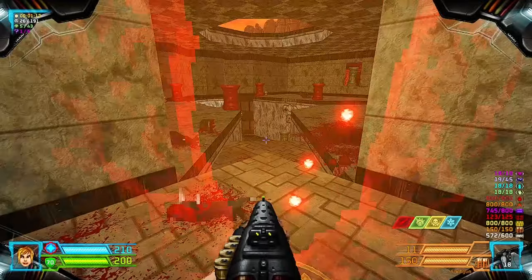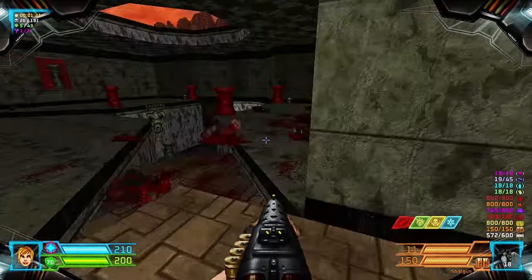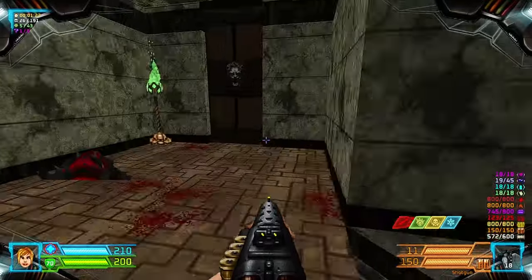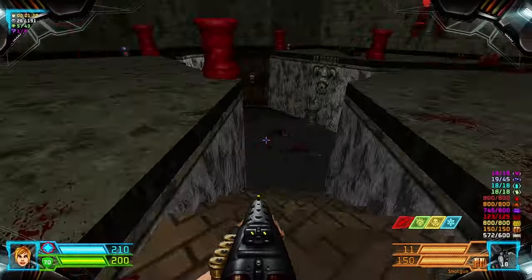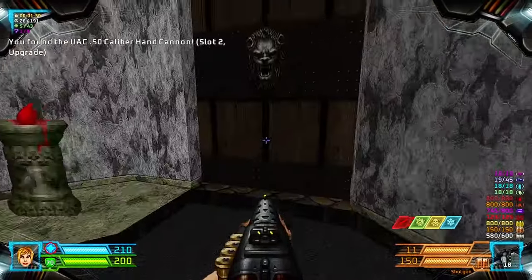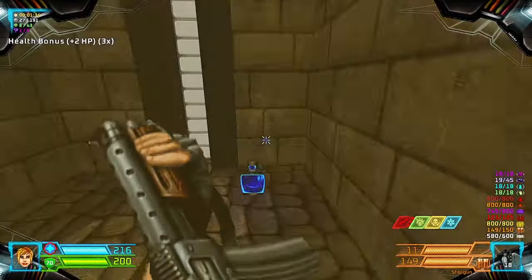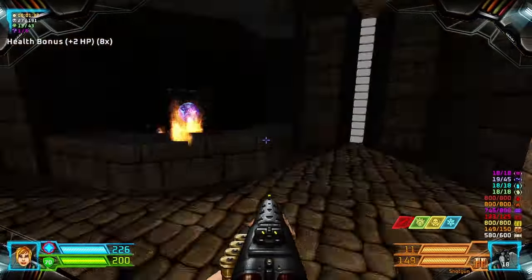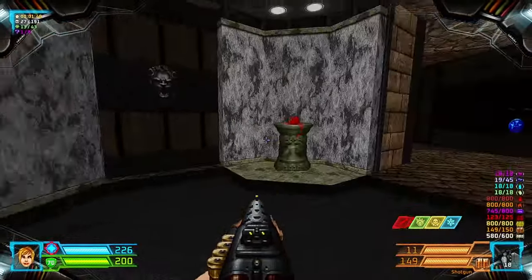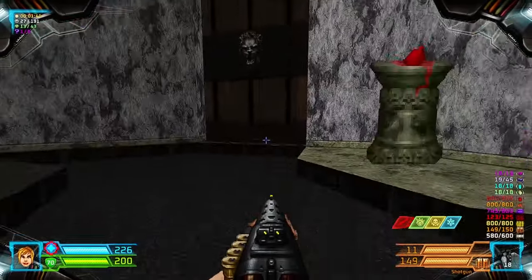Grab the Berserk Pack, the Mega Backpack, and the Armor here if you need it. We're going to take this teleporter to get back, then head through this door to the right and kill this Imp. Grab the health bonuses — that Soul Spear we'll get very shortly. Now we'll take this door.